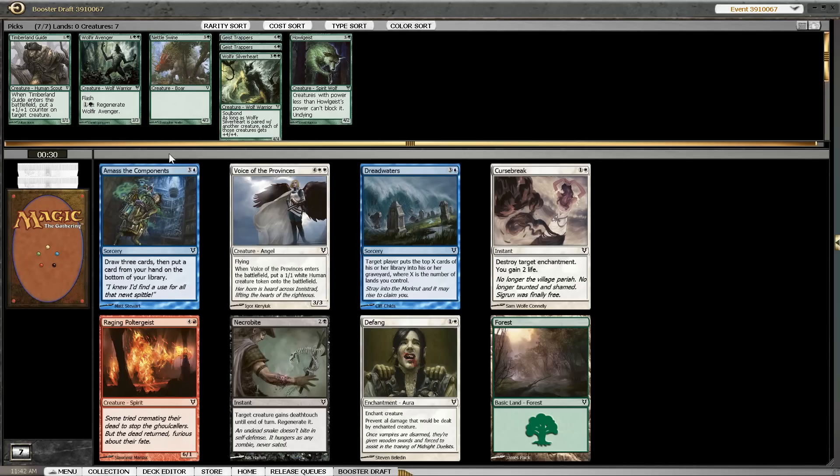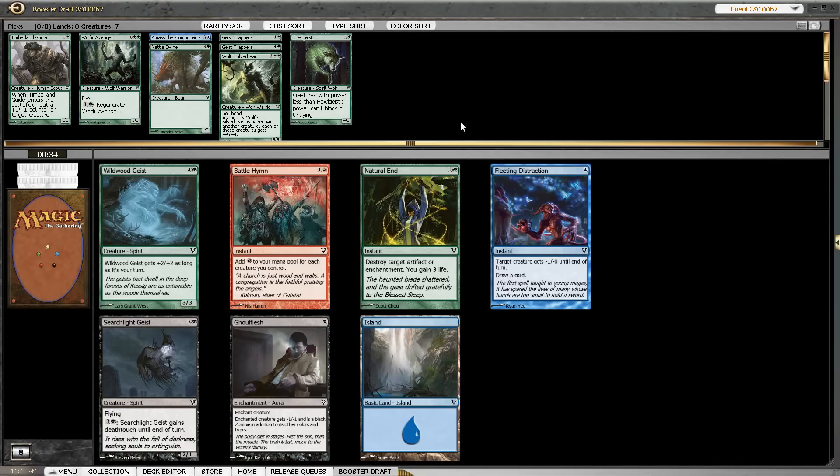It feels like we have to pick Unburial Rites at some point — we've seen three so far and could have taken them at all times. It's a 4-drop, which makes it even more important that we have 2 and 3-drops, but that's kind of necessary in this format anyway. I like it better than Voice of the Provinces or Defang, although Defang could also play a vital role in this kind of deck. I just like Unburial Rites better.